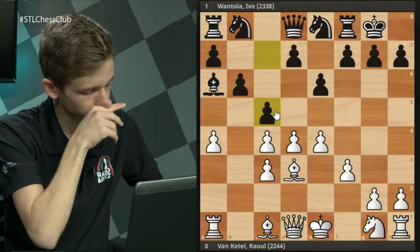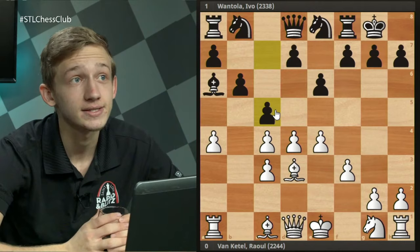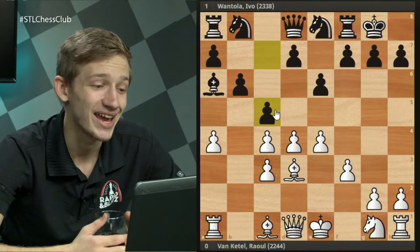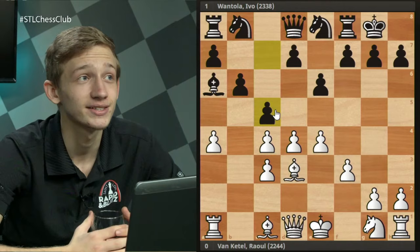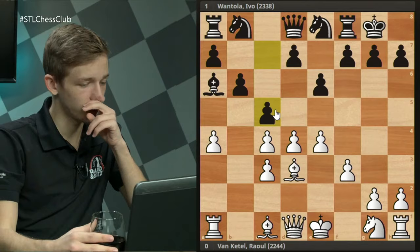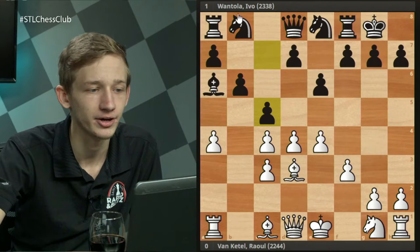So after this a4, Nc6 variation — against which White is getting a more aggressive game and objectively good positions, even if not necessarily winning — let us now move on to the move c5, which has only been seen three times but I think is very important and may in fact be Black's best move. After Nc6, Black comes under a little pressure, and the best I find for Black are slightly uncomfortable positions.